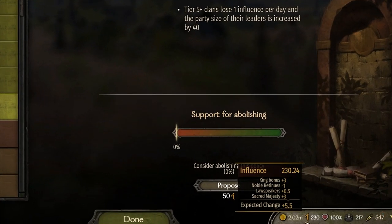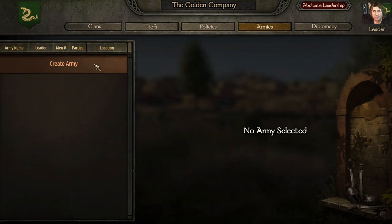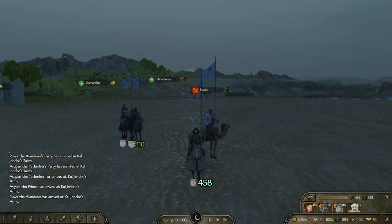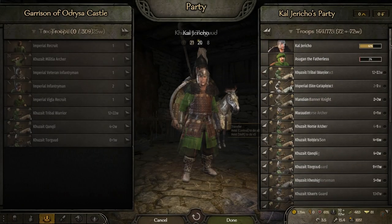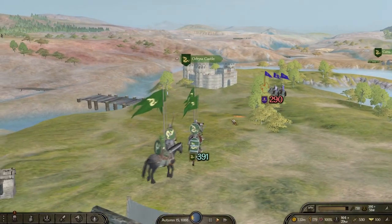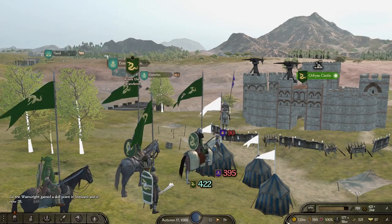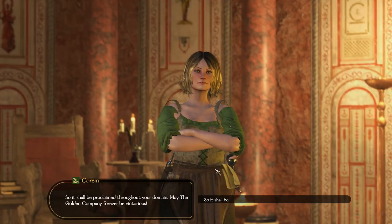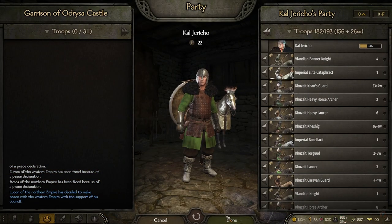What matters is that once you've crowned yourself king, you unlock the following policies: sacred majesty, royal guard and then noble retinues, in that order. Try to get this done as soon as you have the 100 influence needed to enact each of these policies. Once you become the ruler of your own faction, you will have earned the privilege of calling the clan patrols you have prepared into a huge army. As soon as you declare yourself king, the castle loses all its value — take all the soldiers out of its garrison and leave this place to its fate.